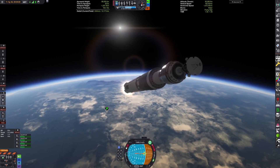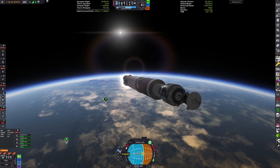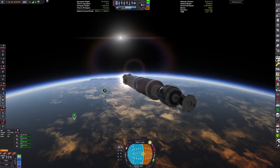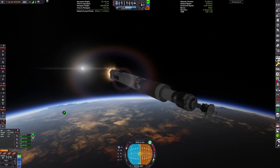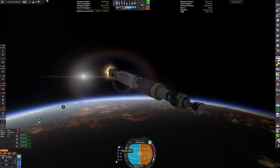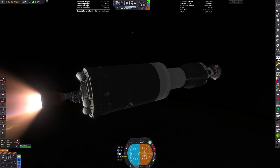I should probably explain. So we're going to Duna, but we have an Outer Planets Orbiter, and you saw Joule as well as Duna in the thumbnail. I'm using the custom New Horizons Solar System, where Duna is actually a moon of Joule.